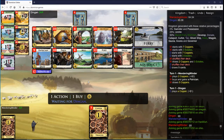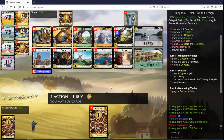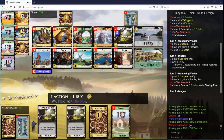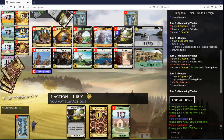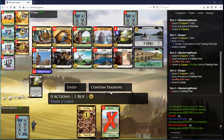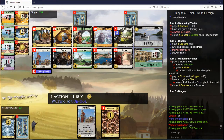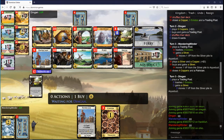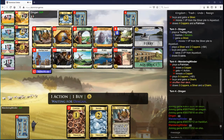I think the Trading Post might be worth it. I'm just going to take another Silver here, I think. Buy a Charm next, maybe. And now I'm going to get Charm-Duchy, I think.